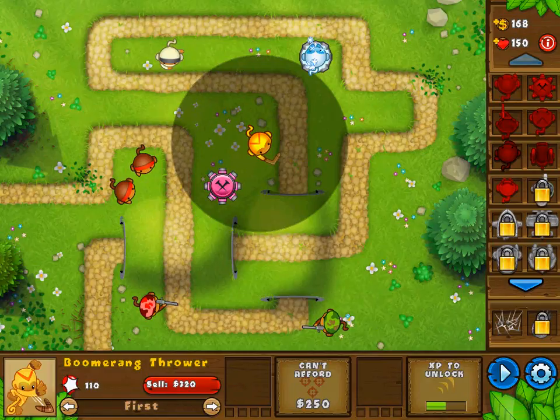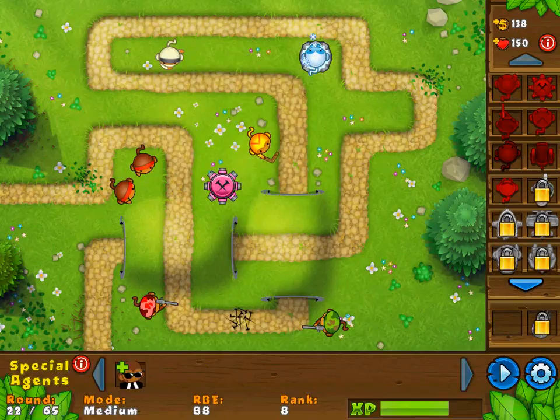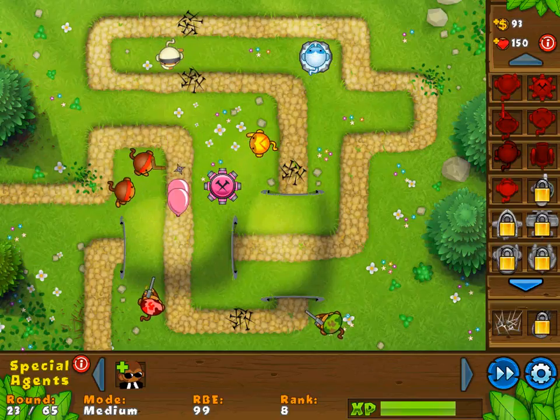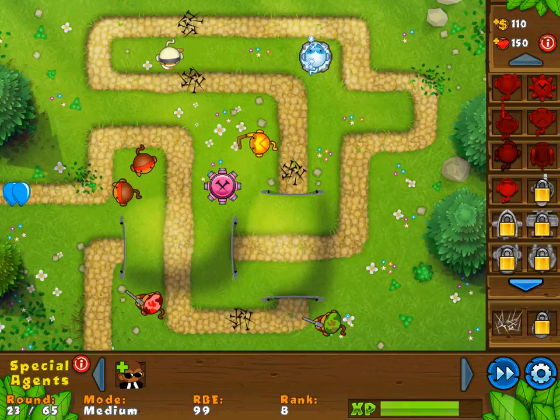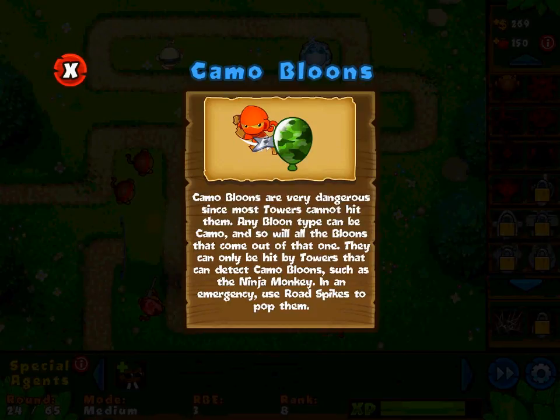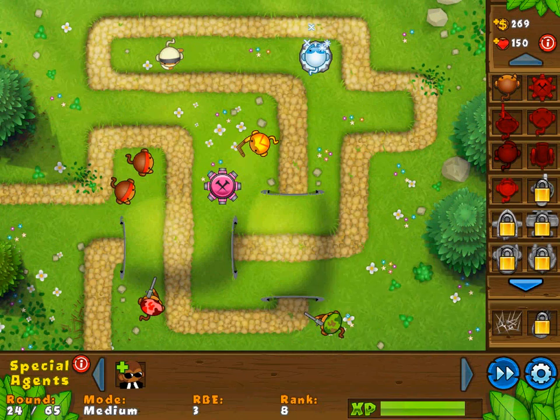He becomes a white ninja monkey now. Road spikes all over the place? Road spikes for days? Sure, why not? We're still doing pretty well — we made it to round 23 so far. Camo balloons are very dangerous since most towers cannot hit them. Any balloon type can be camo, and so will all the balloons that come out of that one. They can only be hit by towers that can detect camo balloons, such as the ninja monkey. In an emergency, use road spikes to pop them.